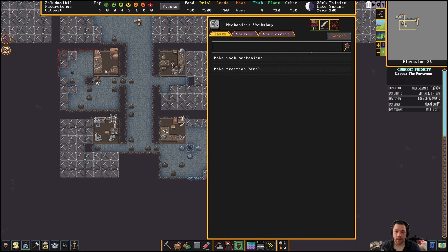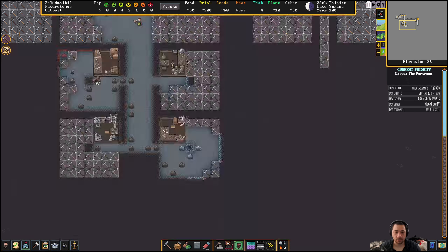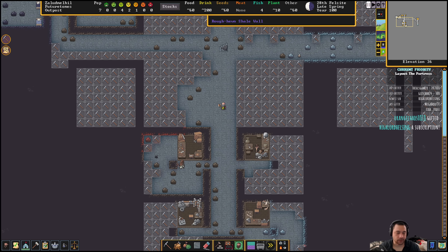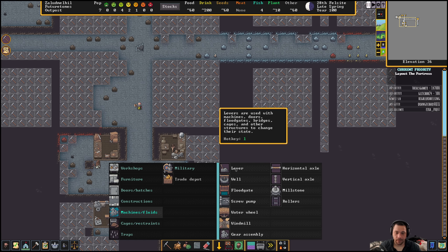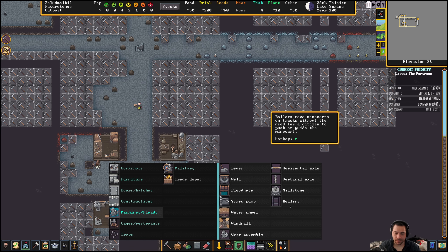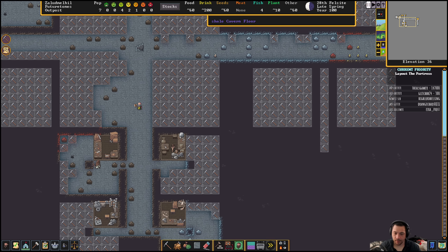Here's the mechanics workshop. I am going to make rock mechanics. A mechanic is like levers and switch components — useful for drawbridges and the like. Levers are pretty much all I'm going to be touching early on. The general rule of thumb is: if it can be made out of stone, make it out of stone. If it can't be made out of stone, make it out of wood. If it can't be made out of stone or wood, make it out of metal.